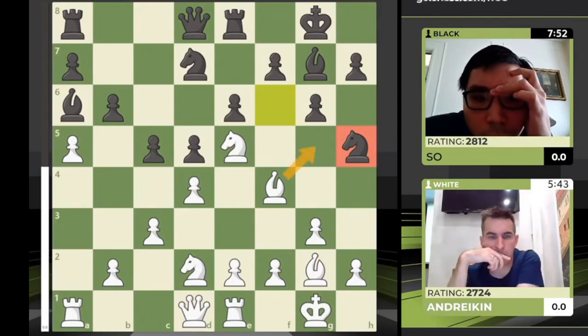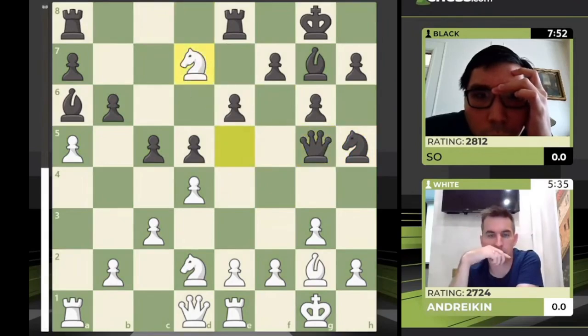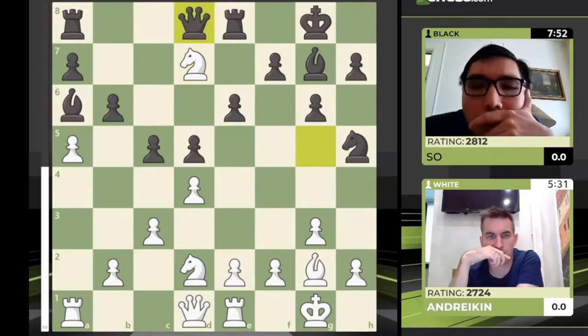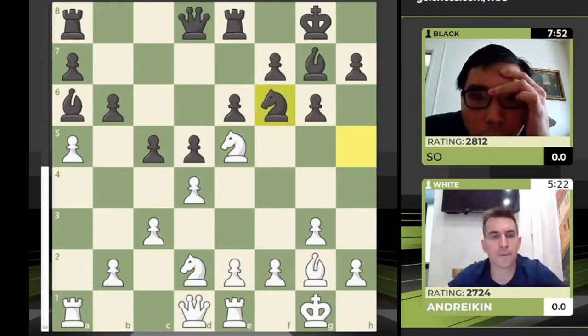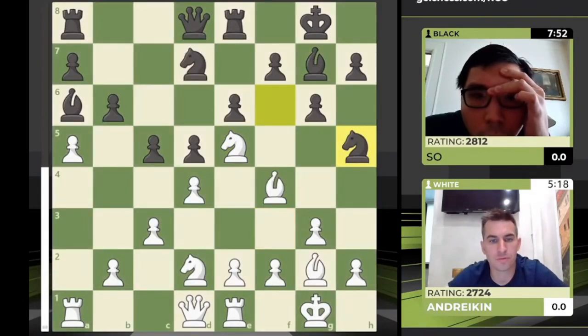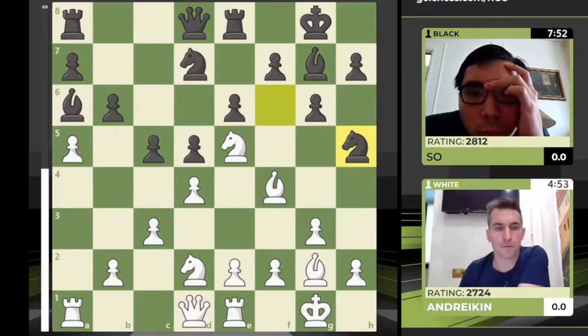Dmitri has to twist himself out of this position. There's the weird idea of bishop g5 — after queen takes g5, knight takes d7, you're attacking b6, but Wesley can drop the queen back to d8, force the knight back to e5, and say 'I've got the two bishops, I'm happy.' Dmitri raised his eyebrows — oops, didn't see this one coming. This is just what Wesley does: he never beats himself, he's so consistent, plays healthy moves and just makes you feel not good about your position no matter what.